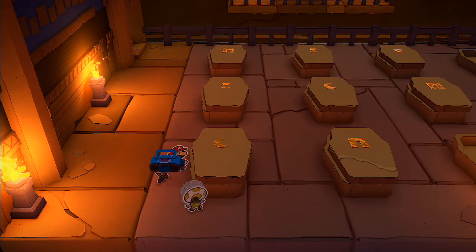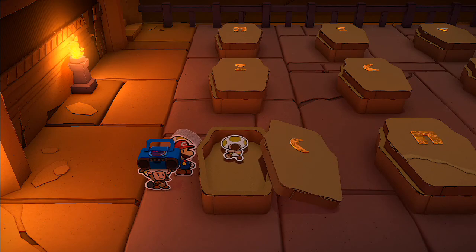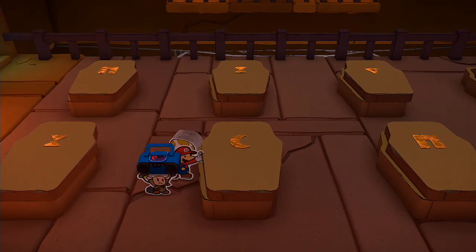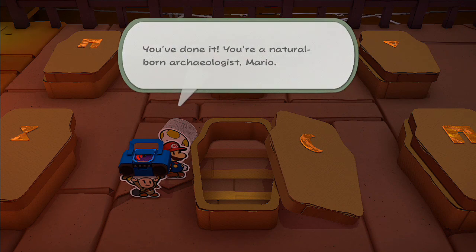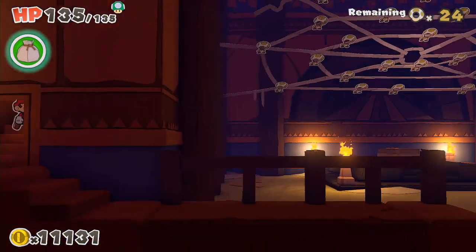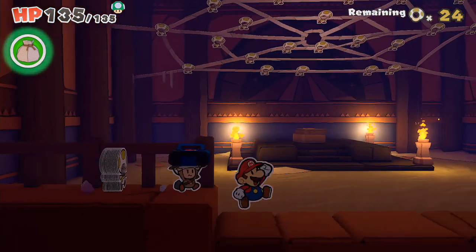Hello, Ori Gamers! If you want to get all the Toads out of the spiderweb, you first need to collect around 24 Toads, which lets you open up these caskets, and once you do that, you'll reveal that there is a staircase going down one of them. That's the second one in the second row. And then you go down there, and you've got to beat up all those spiders down in the basement, and you'll be able to use your thousandfold arms to pull the spiderwebs apart and save all those little toadies.